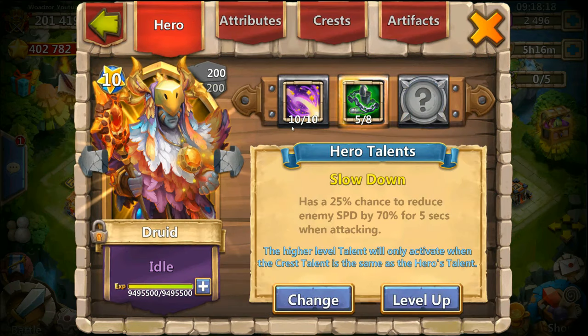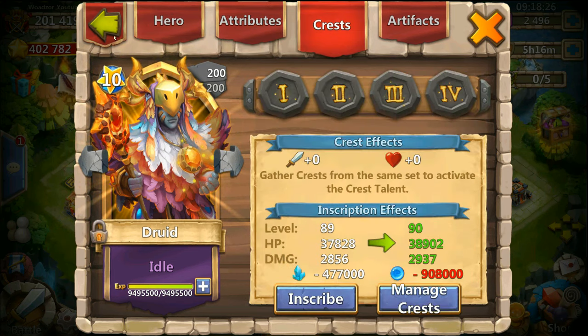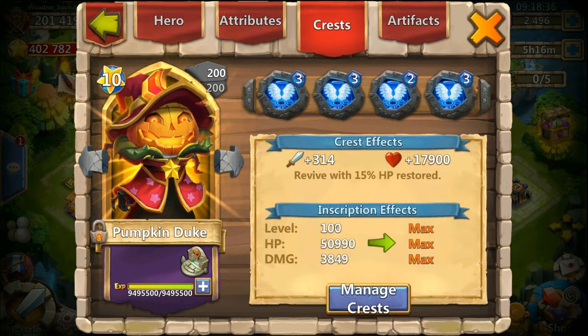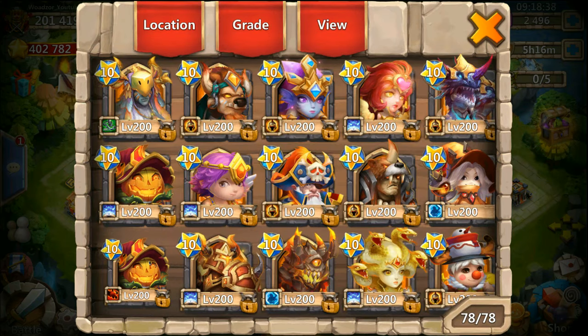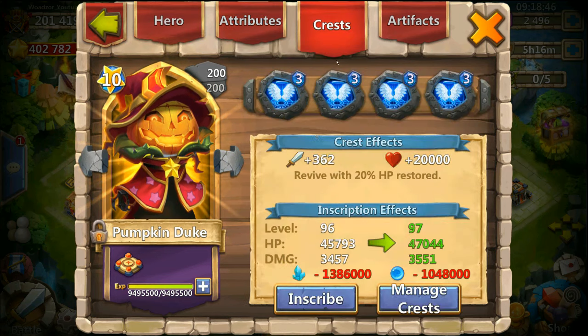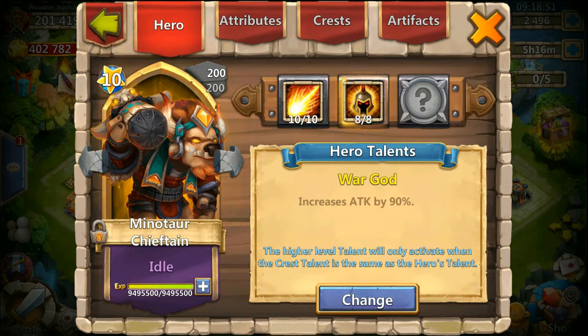I have a Druid with 10 of 10 skills, 5 of 8 Slowdown — basically using this for Archdemon. He is inscription 89. Then I have a Pumpkin Duke with 10 of 10 and 5 of 5 Revive, which is useful in dungeon and other game modes — he is inscription 100. Then I have a backup Pumpkin Duke for Archdemon since we want to attack much faster, so this one is perfect for that. Inscription is 96 so far.